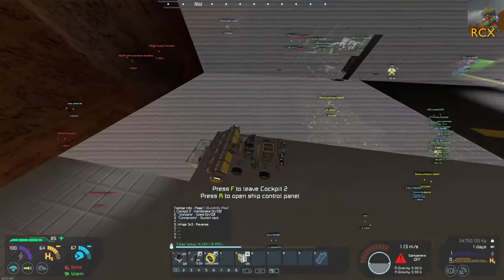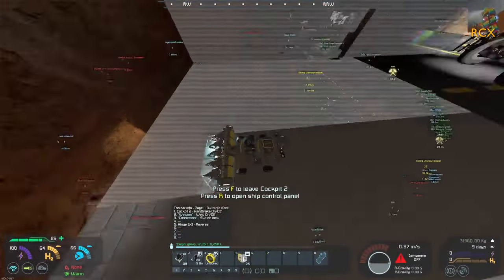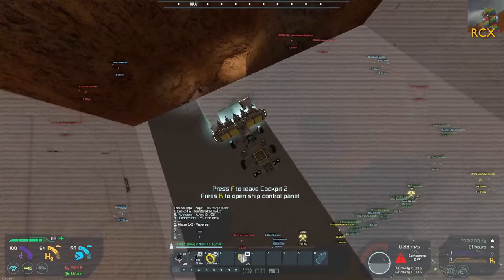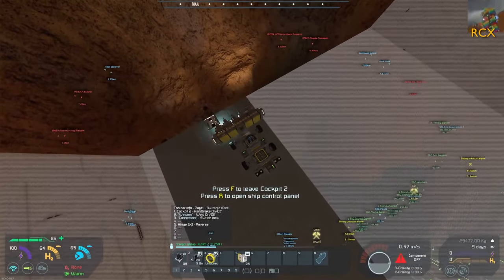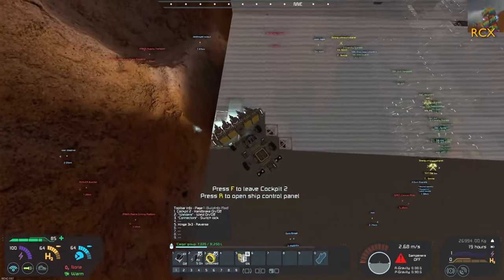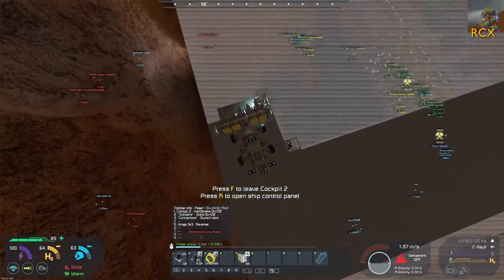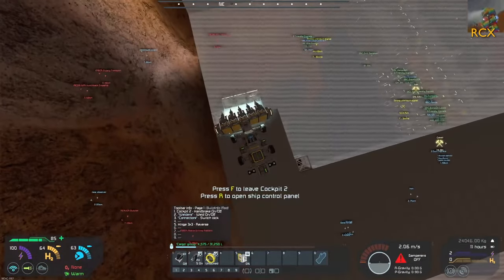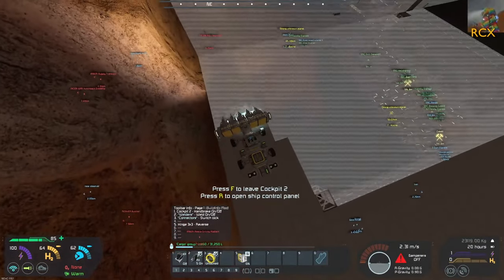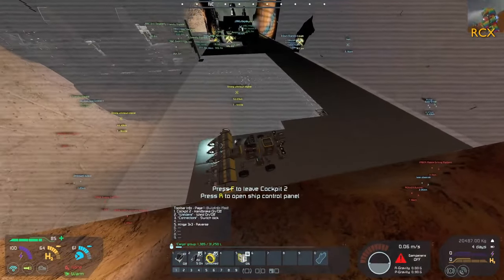That's like our main medical bay and it's right next to the cryopods. So it's a big problem if it's not there. It is broken a bit. I'll fix it. Could you fix the roof above it then as well? It's more the absence of wall that is the problem. Could you fix the wall then please? I don't have the blueprint for the wall. That's actually quite a bit of damage there.